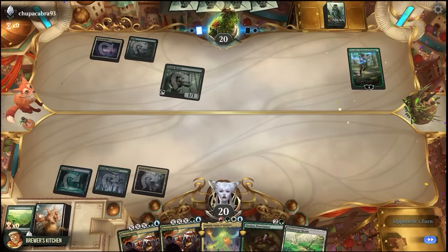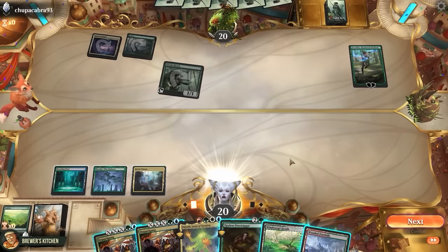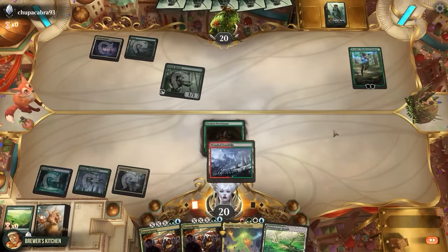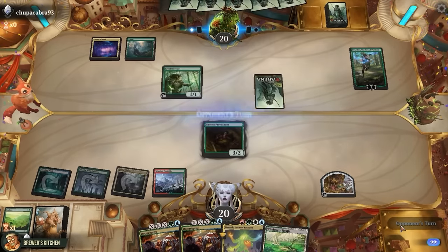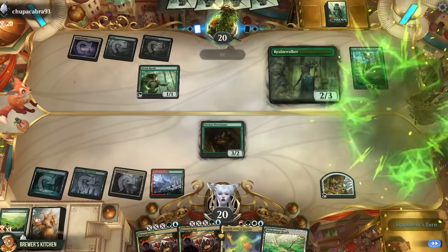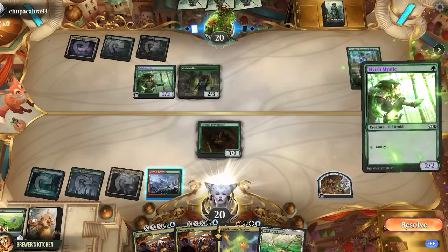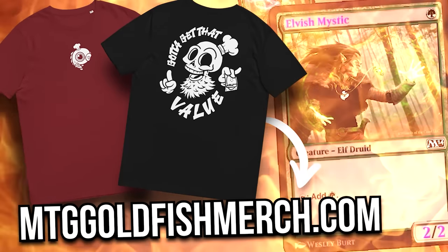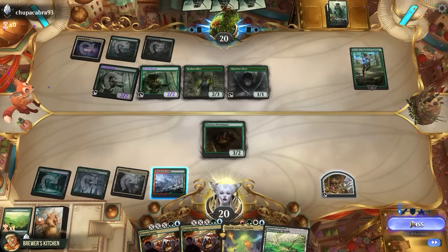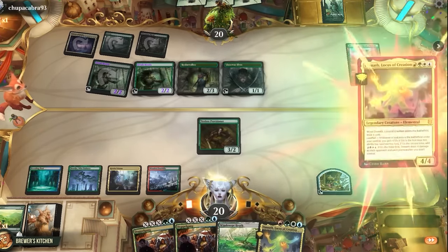Opponent plays Freyalise's Skyshroud Artisan — dirty dirty alchemy — minus her to get an Elf and passes. We draw another fetch land, need one more turn to set up. Tireless Provisioner, Wooded Foothills, create a treasure, pass. Opponent plays Blooming Marsh — so there are Golgari Elves. Realmwalker to play Elves from the top of their library, taps Elvish Mystic for mana, untaps it with Freyalise's, another Elvish Mystic. Is this guy wearing Brewer's Kitchen merch available now at the store? They play land and Elves from the top of their library — yeah, they are sure doing Elf things over there.